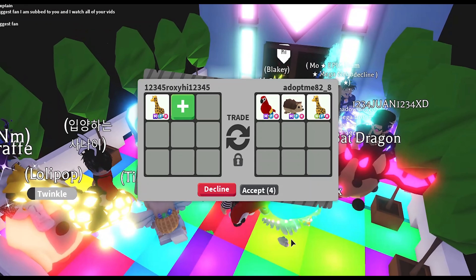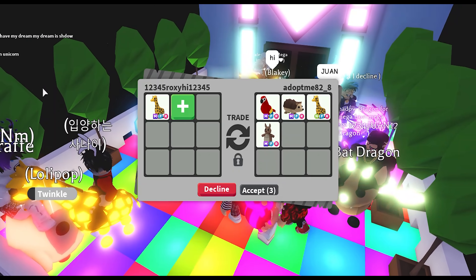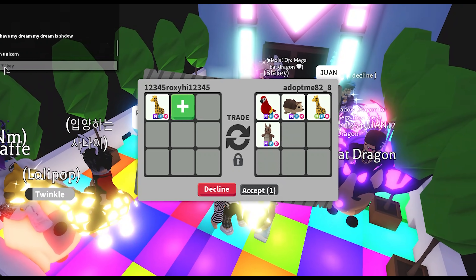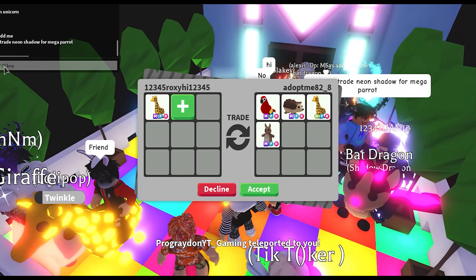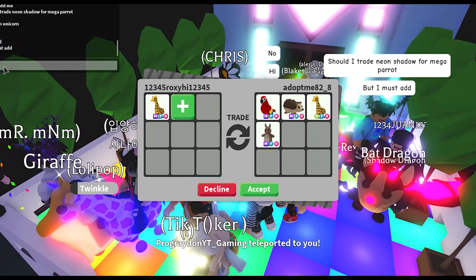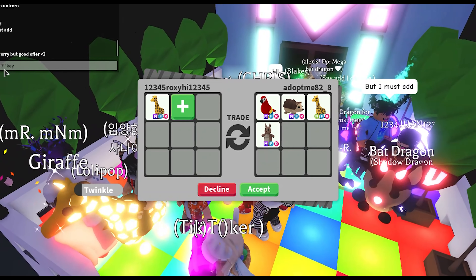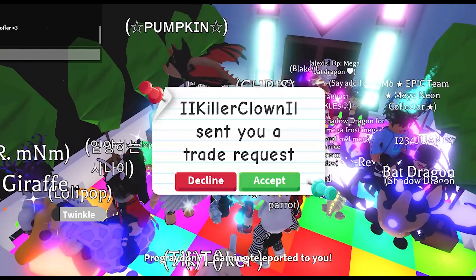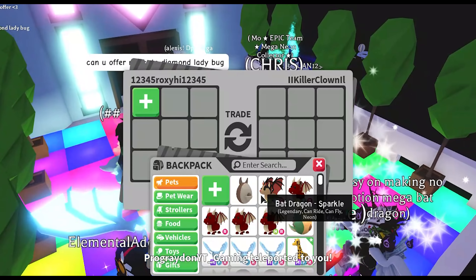Hello there, adopt_me_82! They added a mega neon fly ride parrot, mega neon fly ride hedgehog, a neon fly ride giraffe, and a mega neon fly ride kangaroo — I like to call kangaroos 'jumping jacks' because they jump a lot. They're offering all of that for my mega neon fly ride giraffe. I think it's actually cool; I'll have a little think about that trade.